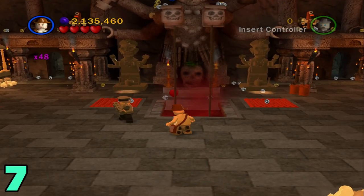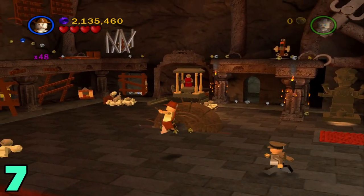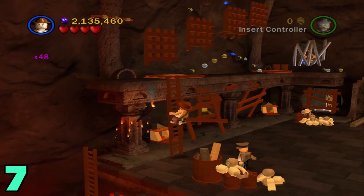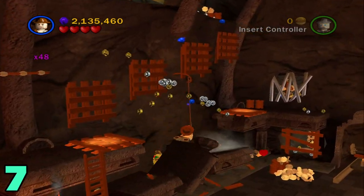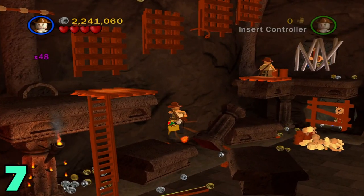Artifact number seven will be in this room right here where it has the big statue. Head over to the left side, climb up this ladder right here, and once you're up here there should be some destruction. Hop on down and the treasure — our artifact — will be right here.